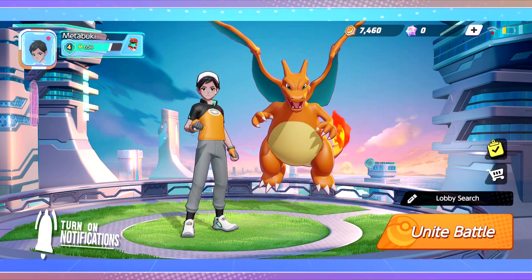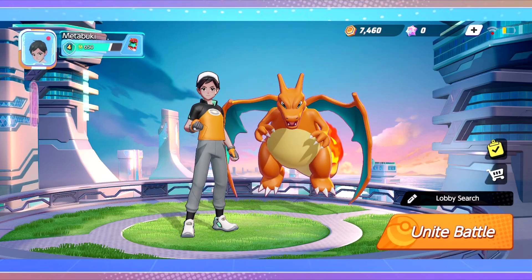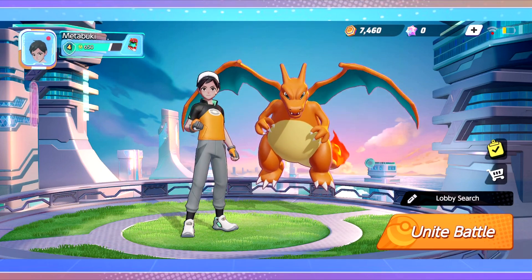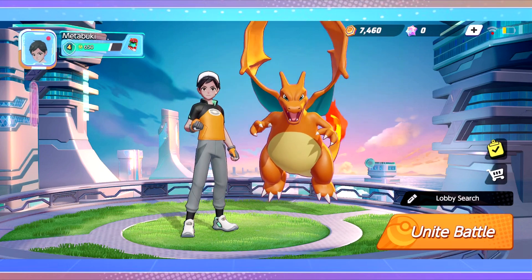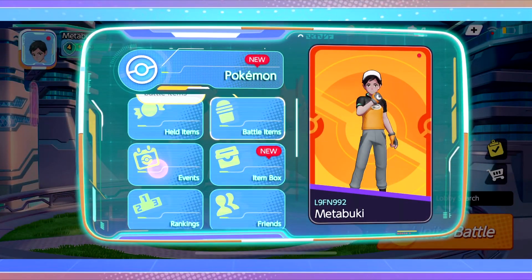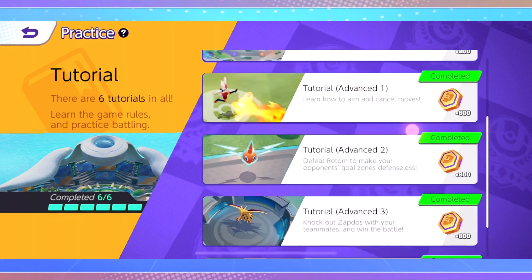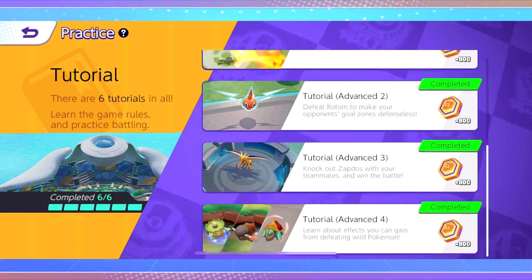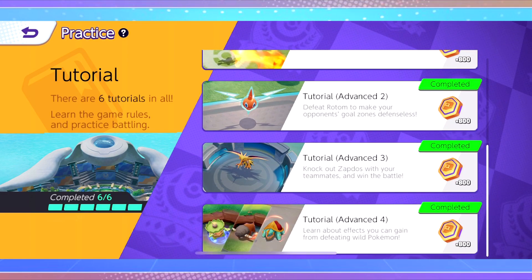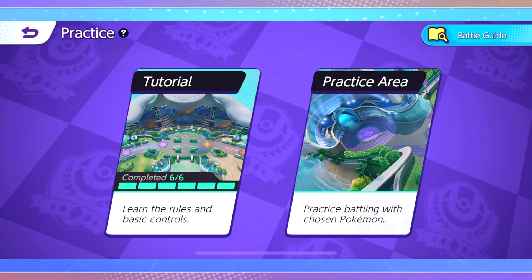Kabuki here and today we're on the mobile version of Pokemon Unite. I've been playing on Switch for about two months so I know the ins and outs. I'm going to show you the best possible start you can have. First, open the menu, go to Practice, and finish the tutorials — you get a ton of gold. The first is mandatory but two through six are optional; a lot of people skip them but you should do them.